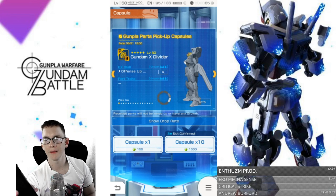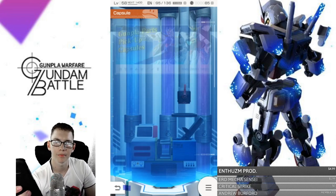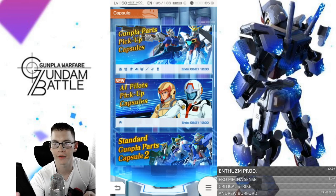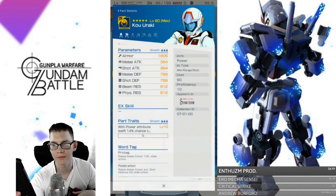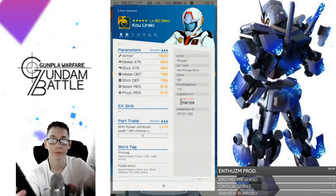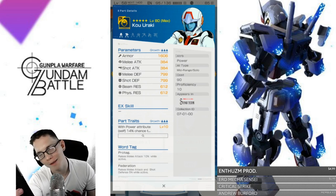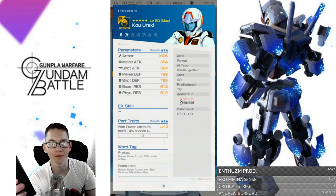What are my thoughts on this banner? I think this banner is worth it — a better banner than last time in my humble opinion. I don't really care for the Ael Strike, but there are some weapons I do want from it. Now with the AI pilots: with power attribute, 14% chance to survive a fatal blow — that is fantastic, especially in arenas. Just in case something happens and they pull out a last shooting on you, that 14% might let you survive and finish off your final blow.